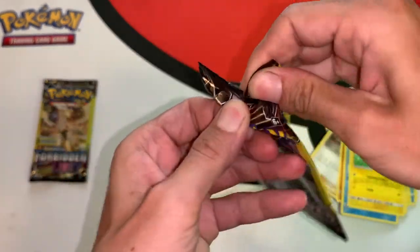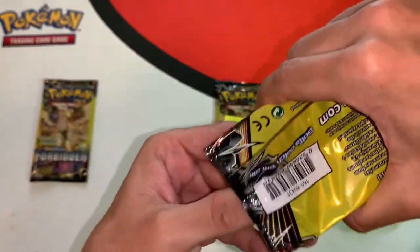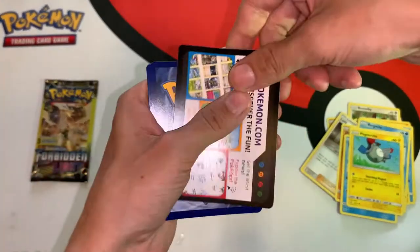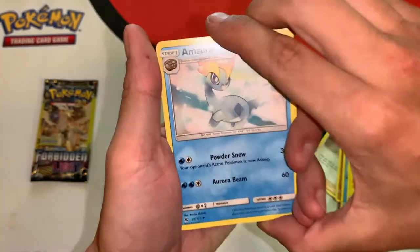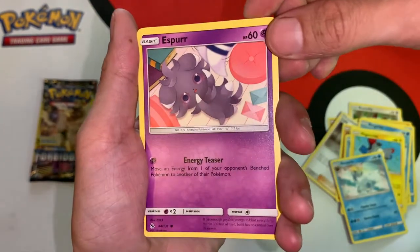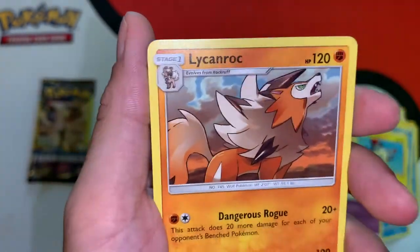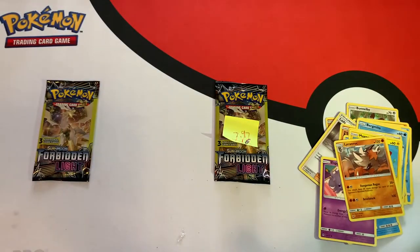Second to last pack — pack number five. We need something nice here. Promo card, one to the front. We got an Amarah uncommon, an Espurr common card with pretty cool artwork on that one, and a Litten Rock rare. Another rare — so I guess we will take that and not consider that a dud pack.